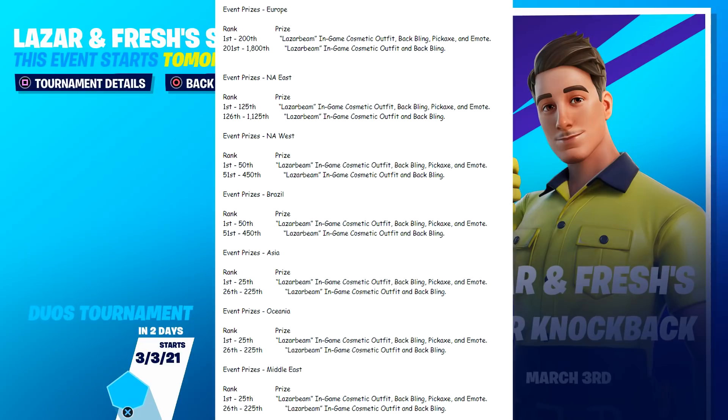For NA West and Brazil, you need to be top 50 for the entire bundle and top 450 for the skin and back bling - which is pretty rough. Asia, Oceania, and Middle East have it even harder - only the top 25 teams get the entire bundle, and only the top 225 get the skin and back bling. This sounds like one of the hardest tournaments to earn a reward in for these Icon Series cups.